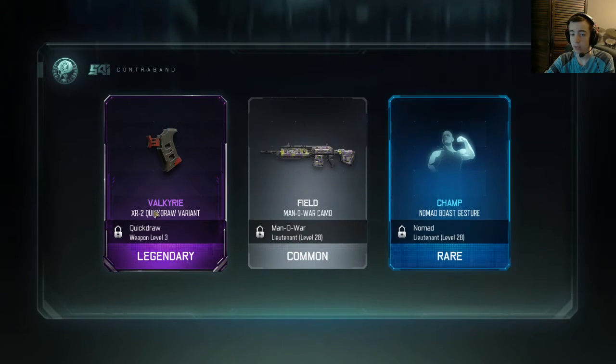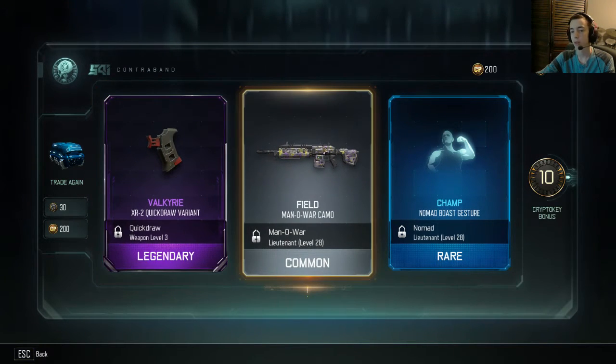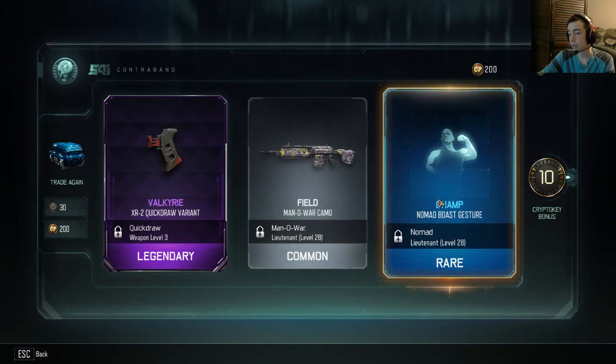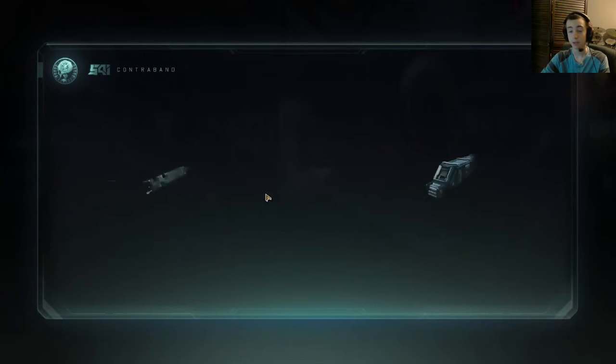Okay, we got an XR2 quick draw variant — I think that means it's just a quick draw that looks different, but I could be wrong. A mayonnaise camo, which is nice because I want to unlock that soon. And another boast. Okay, let's go ahead and trade another 30 crypto keys.